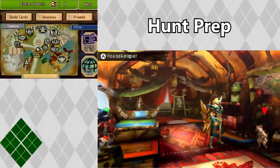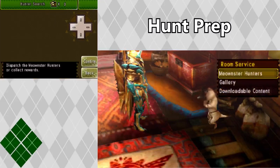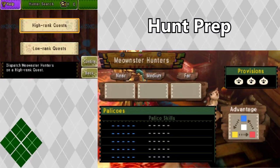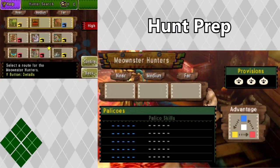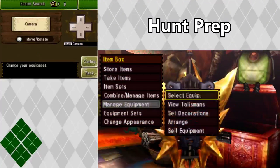Before I go on a hunt I also like to make sure that my meowster hunters are working, just so I can keep gaining additional mats to make more palico items and weapons. I also make sure that my provisions are at full. If my provisions are not at full I just do additional hunts to get them up to level 3. When your provisions are at level 3, your meowster hunters can go all the way to the far end of each track.